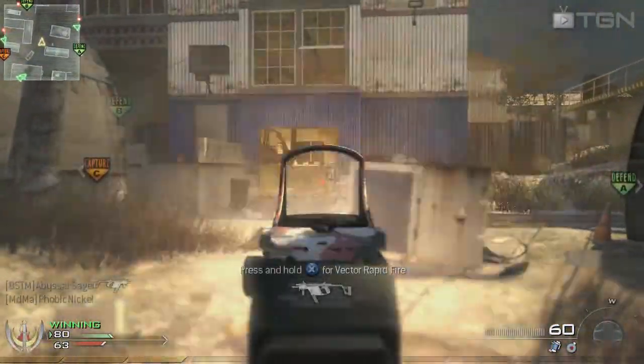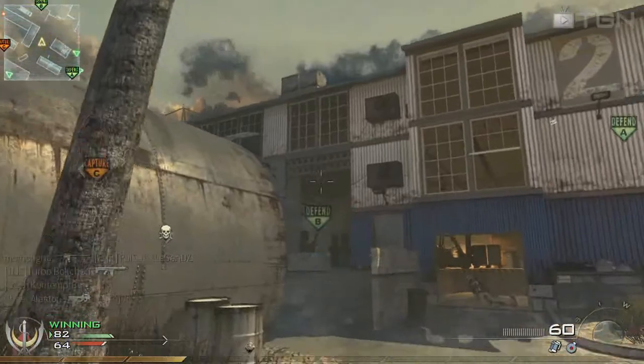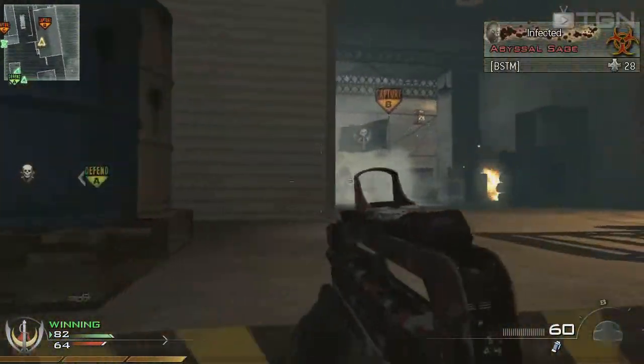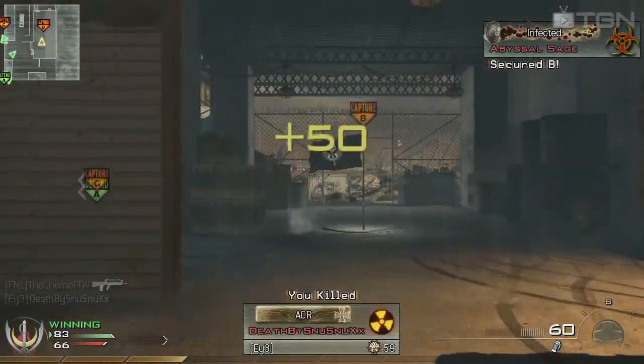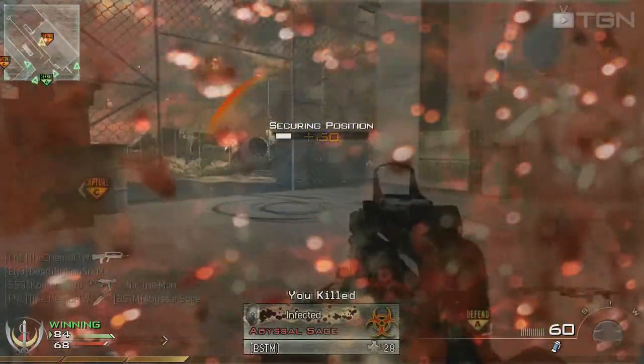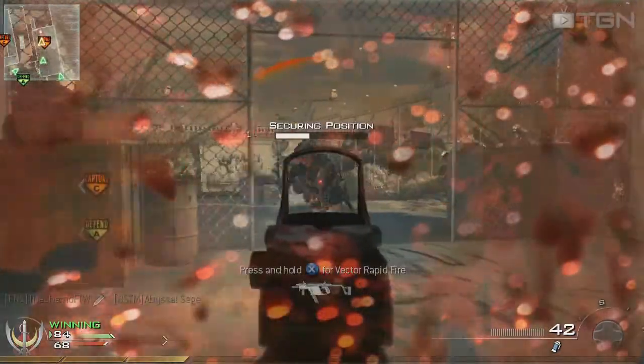Here I hear that we're losing the B flag, so I try and throw a Semtex at it — usually a good idea. Unfortunately it didn't kill anyone and we lost the flag, but I immediately try and recapture it because the score is so close and we're down one flag. I also hold down this building very well and I want to show you guys a different perspective on this.